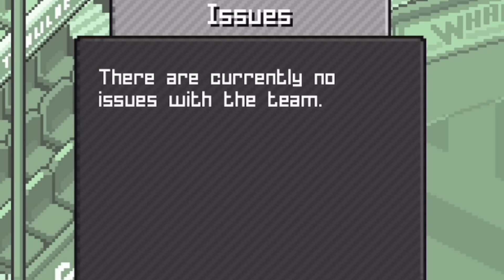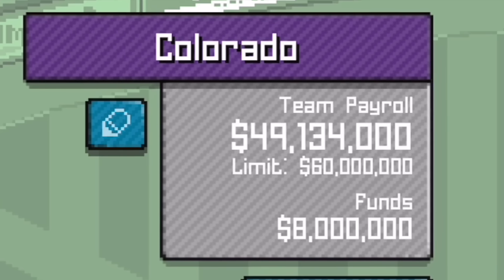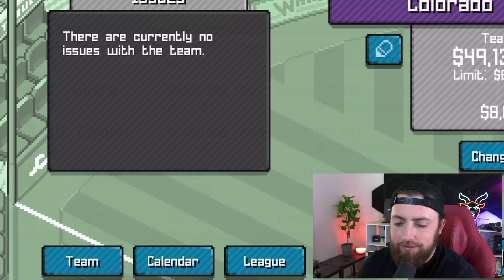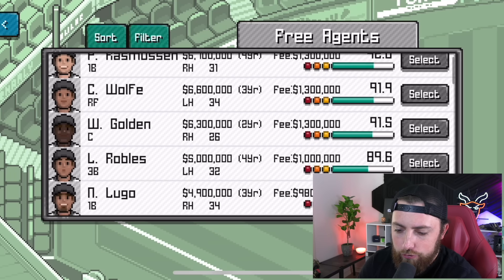There are currently no issues with the team — we haven't even played a single game and no one's fighting with each other. The team's payroll is $49 million, which is a lot of money. I have no idea what we're doing, but it looks like this is kind of like a franchise mode. If we go to recruit, I think we can choose some players. There's a 92 overall first baseman as the highest rated player. I guess we can't sign anyone yet, so should we just hop into a game? I think so.